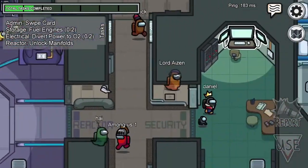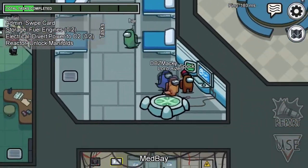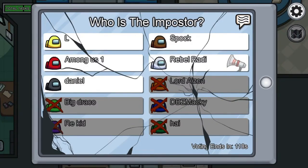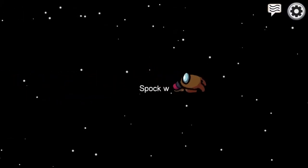Finally, another YouTuber named AdiGamer suggests that players can move around the crates in the lobby in a specific pattern to become the imposter each time. To do this, the player needs to walk in a circle six or seven times around the crate containing the laptop where players customize their characters. After completing their circuit, they will need to stand behind the rightmost box until the match begins. AdiGamer claims this works better in matches where there will be two imposters. As before, this is not proven.